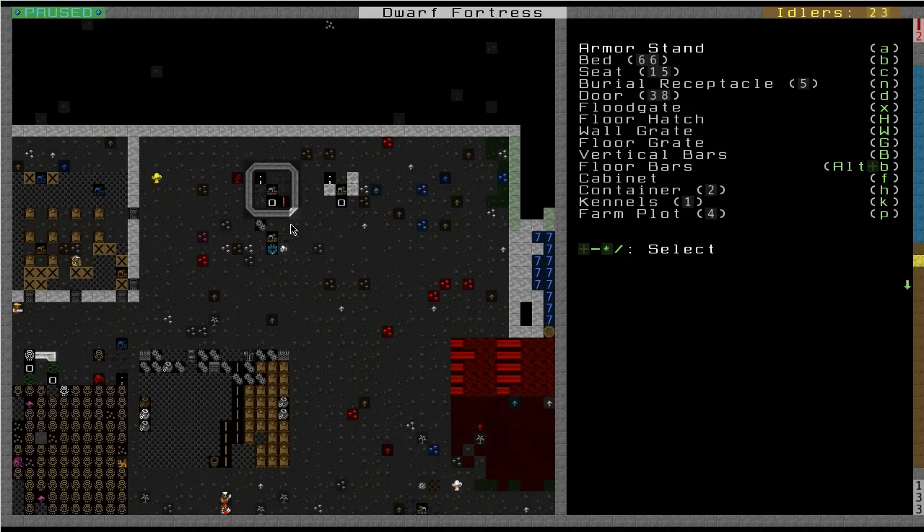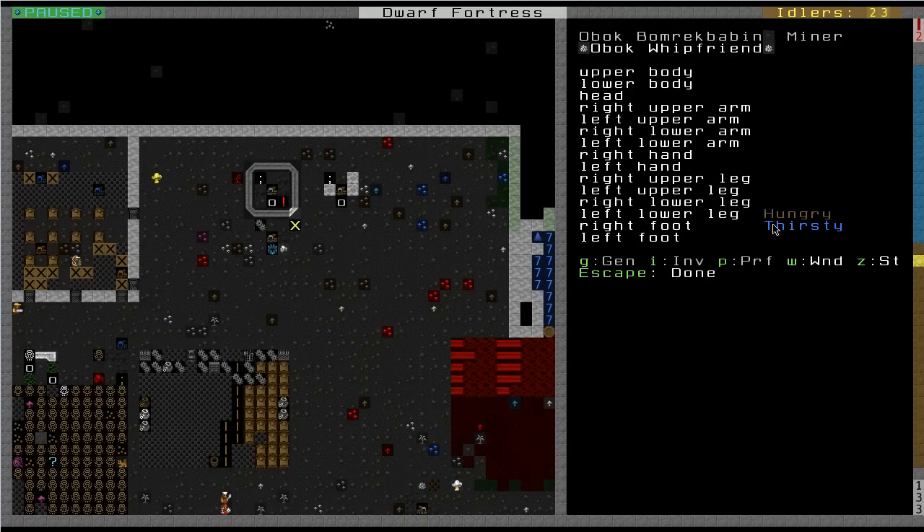They could go berserk and start chopping people up, they could go insane, take off all their clothes, start deconstructing buildings. I knew that was going to happen because this guy couldn't get access to the required materials, so I basically just built a wall around him. Right now he's insane, hungry and thirsty because he can't get food - he's walled in. Eventually he's going to succumb to hunger or thirst and die. When that happens I'll just bury him. It's sad, I liked this guy, he was a good miner, but what are you going to do? Since this workshop is out of commission, I built a new mason's workshop.